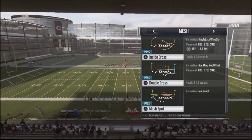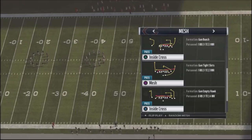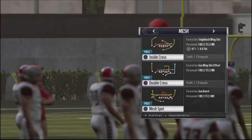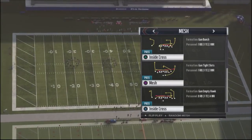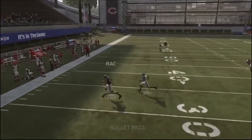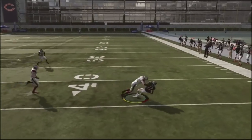Mesh is another good concept to use against heavy man blitzes. You need to keep your guys in those mesh routes because then your opponent has to pick his poison. You want to use the two drag plays in this concept. You probably need to block six if you have a running back in the backfield. Just look for the guy that gets separation in the mesh concept and is away from your opponent's user — he can't manually defend both guys, which allows you to attack underneath.